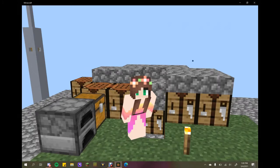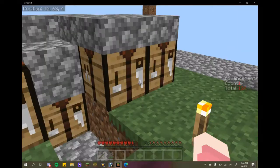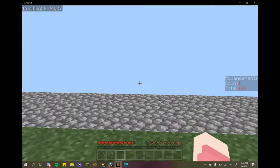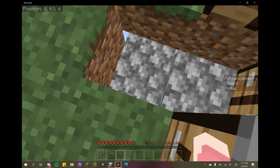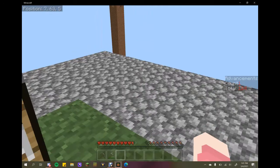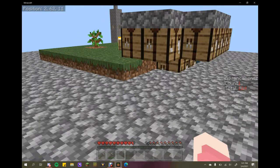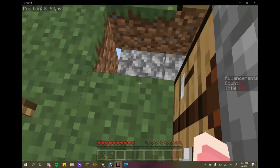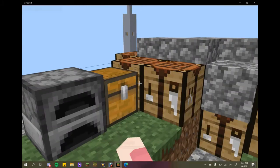Hey guys, we're back here on Four Pillars and today I'm not sure what we are going to do. I didn't do anything in between episodes. Still need to figure out a way to get the chest that's below us. I was thinking maybe we can go over there and get some dirt blocks because we really need to get some more trees going. I need to go down to get that chest at some point - maybe I can do it off the pillars.